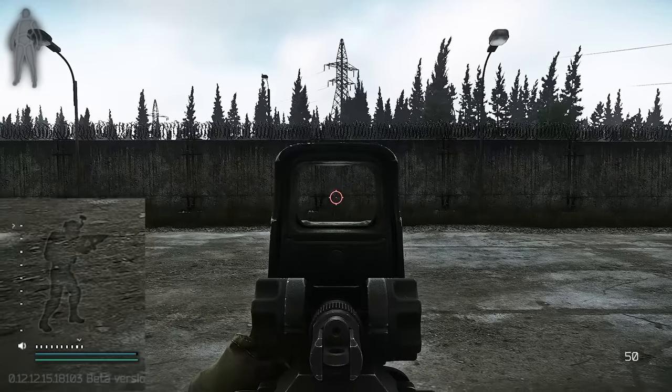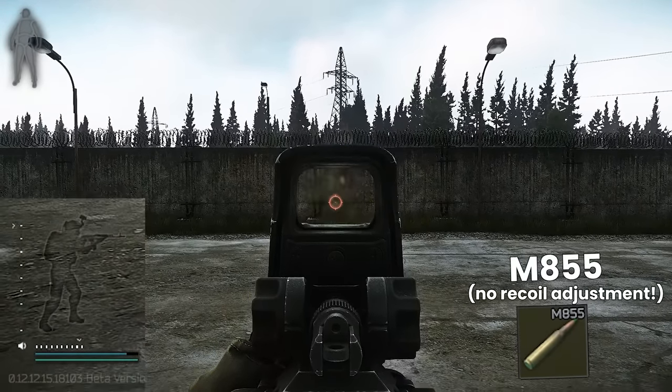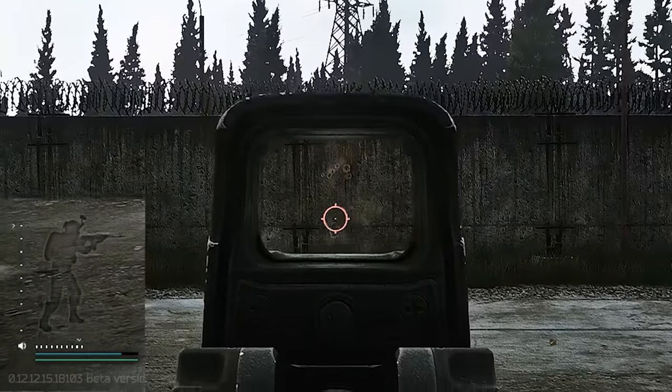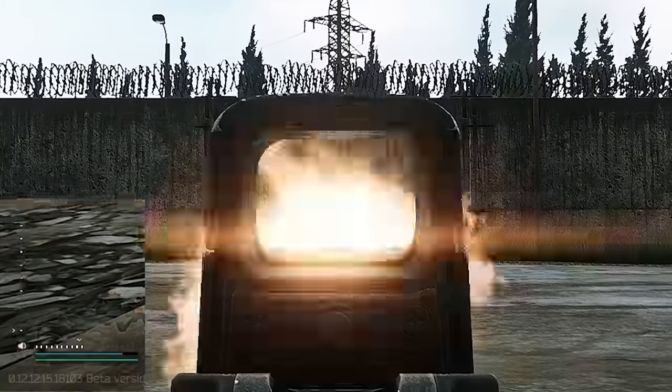Hello everyone, it's GigaBeef here. On screen we have a 93 recoil SCAR-L with M855 ammo, firing two round bursts from a standing position, which looks like this; from crouched, which looks like this; and the prone position, which looks like this.